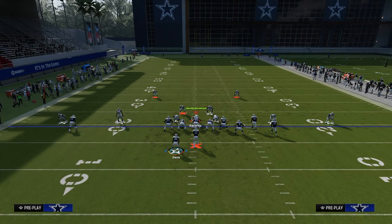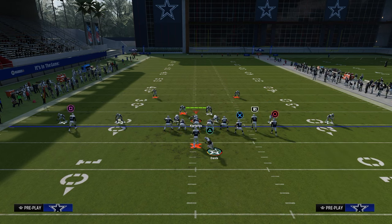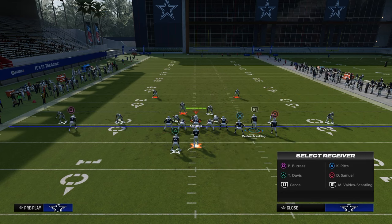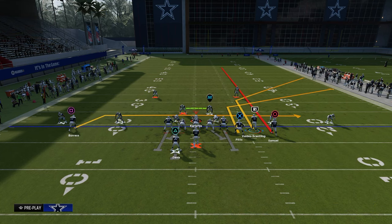From there, we can do a lot on the backside. We could make it a flood concept by putting the running back on a motioned-over table route. We can block the running back and put a backside drag for more protection. We could also put a flat and an in-route concept on the backside. A key tip: run this with your bunch to the wide side of the field so the short corner runs from the short side to the wide side.